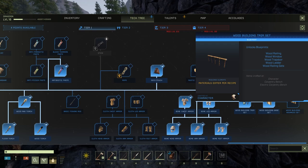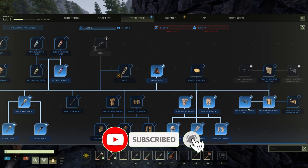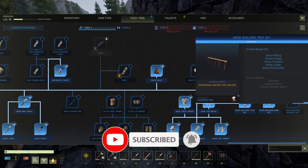So there we go — wooden railing, wood window, wood trap door, wood ladder, wood railing gate. I must have unlocked the previous one and hadn't realised.